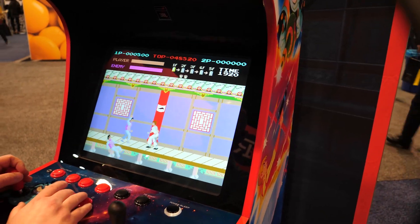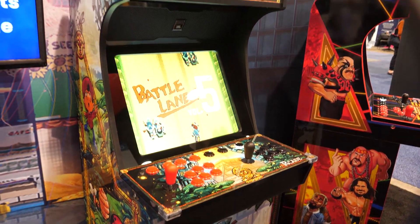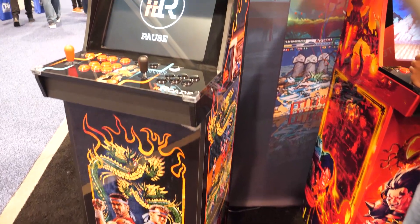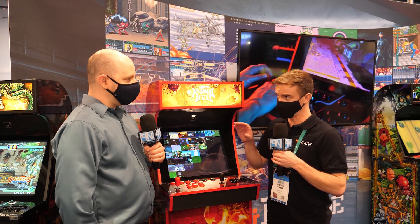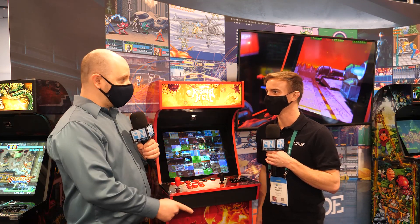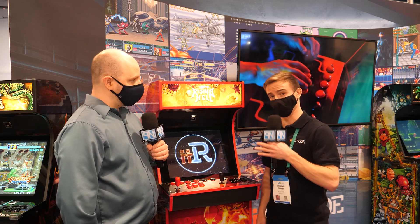Every single machine, right at purchase, right when you get it and it arrives at your house — once you unbox it and build it yourself, it's going to install those 11 games. Dragon's Lair, Double Dragon are included in that, plus some other arcade classics and some new school classics. Every other game, you're going to go to our store, purchase, and download straight to the machine yourself. And we're always expanding the game store, always going to keep adding more and more titles.